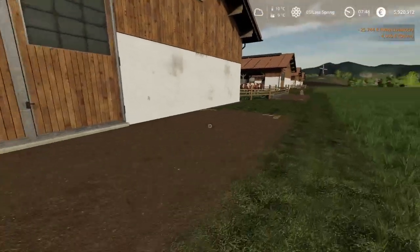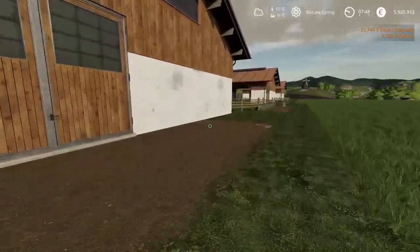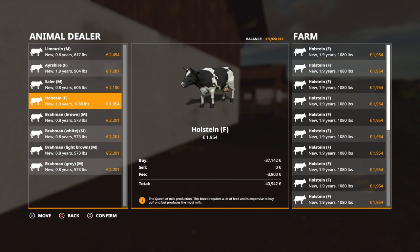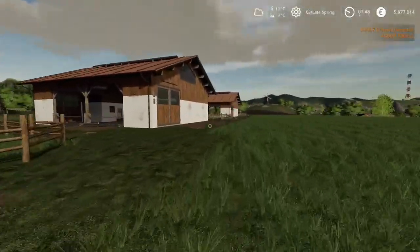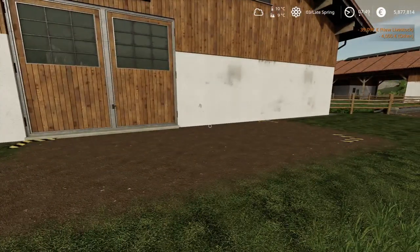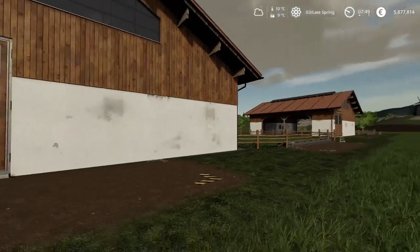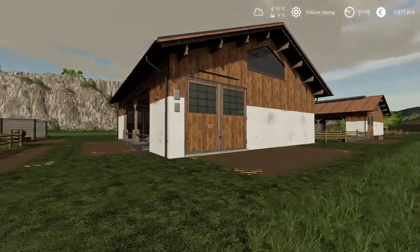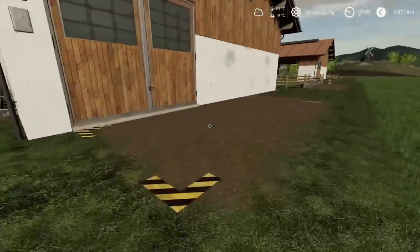That's our 20 Ayrshires in the first pasture. I'm going to put Holsteins in the second one. The last two will both have Ayrshires — one will have everything: Total Mixed Ration, grass, hay, and straw. The other will only get grass — no straw, no hay, no TMR — so we can see the difference between them and whether giving them everything makes them produce faster than a standard setup.